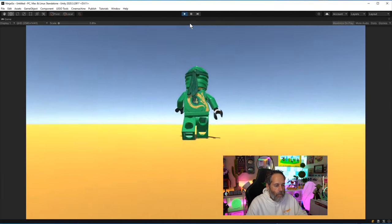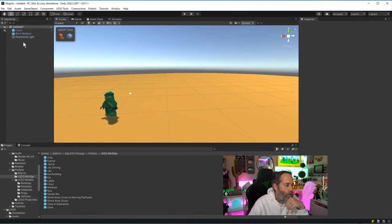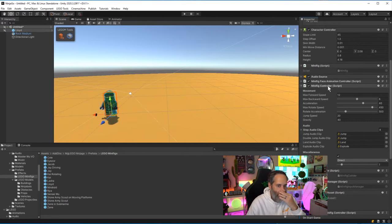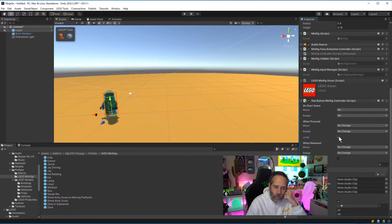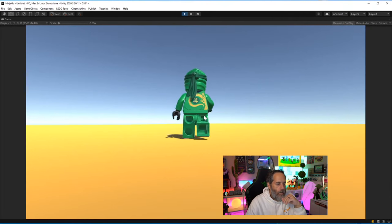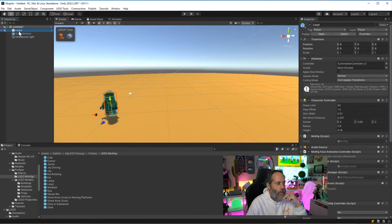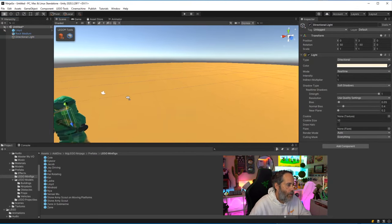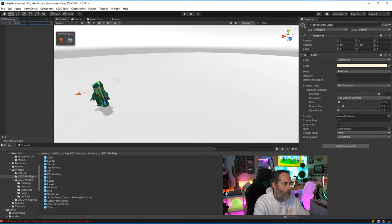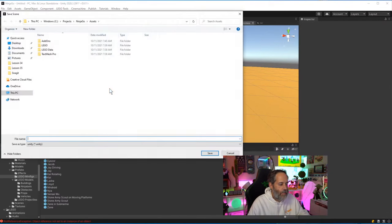Now we need to turn this into a one-button Lloyd since we don't want him running around with WASD. I'll add the one-button minifig controller and then remove the regular minifig controller. For the one-button action, let's make it continuously walk when pressed and stop when released — just to make sure that works. The camera is missing from the hierarchy — that's very strange, I've never seen this before. Let me save the scene and reopen it.